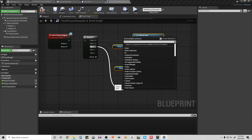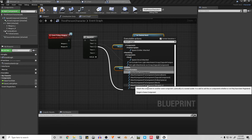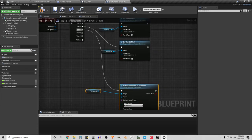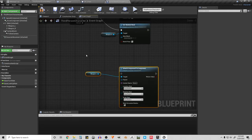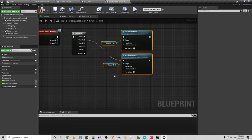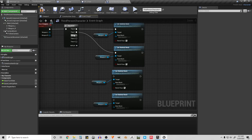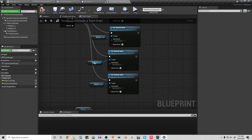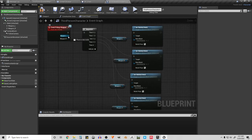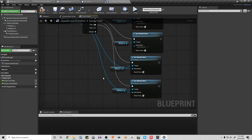Now that they're cleared out, we should assign the new skeletal meshes. We use Attach Component to Component. First, assign the left-hand weapon: open the envelope and the left-hand weapon is in there, so put that into Weapon_L's Set Skeletal Mesh. For the right hand, drag in the right-hand weapon from the envelope into Weapon_R's Set Skeletal Mesh.